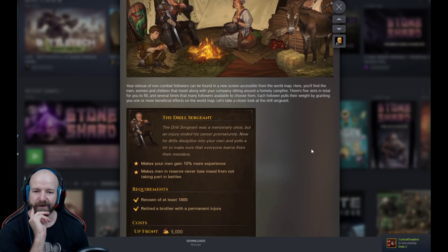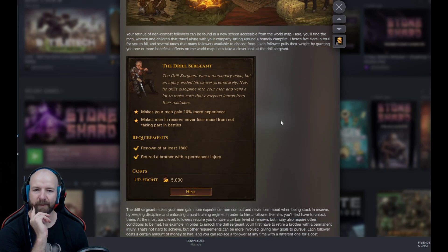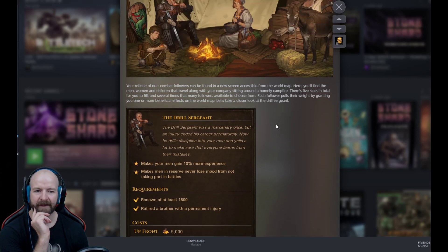Your retinue of non-combat followers can be found in a new screen accessible from the world map. Find the men, women and children that travel along with your company sitting around a homely campfire. There are five slots in total for you to fill and several times that many followers available to choose from. Each follower pulls their weight by granting you one or more beneficial effects for the world map.